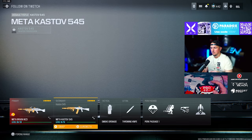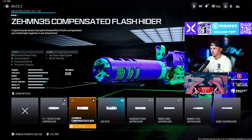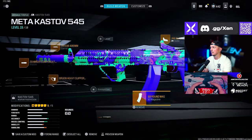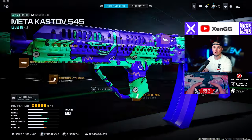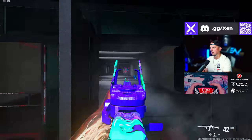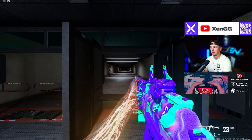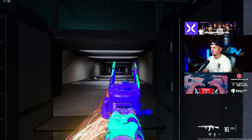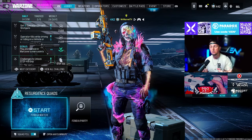A little underrated AR in my opinion is the Kastov 545 — also very easy to control. Use the Zimmon 35 Compensated Flash, IGK-30 406mm barrel, Bruin Heavy Support Grip underbarrel, Jack Glassless Optic or the T Eagle's Eyes both work fine, and a 60 round mag. Testing in the firing range, I had 23 bullets left after shooting three fully-plated dummies, and 7 bullets left after five dummies — really solid ammo efficiency.